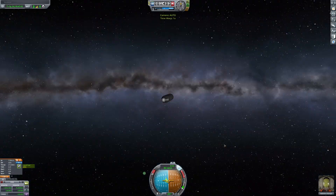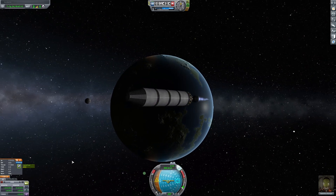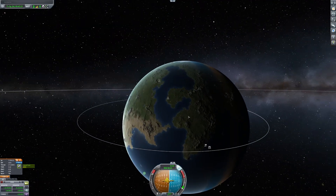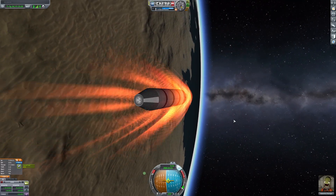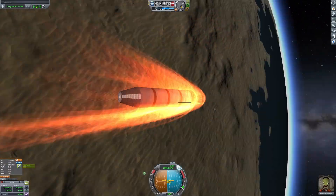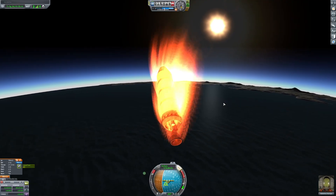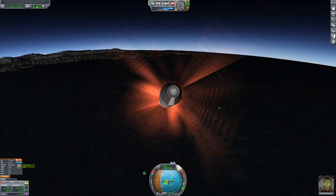Now all I had to do was make it back to Kerbin. I positioned myself at the highest point of the orbit so that I could burn the least amount of fuel. Now that I was out of orbit, all I had to do was carefully position myself during re-entry so that I didn't burn up in the atmosphere or spin around. Re-entry was a bit stressful, but I got lucky enough to land over a body of water, so it was alright. I made a few more tiny adjustments and almost flipped around, but I made it through the atmosphere.